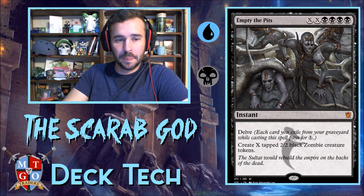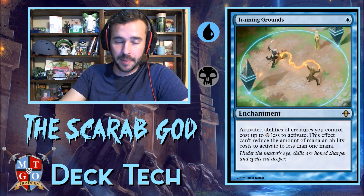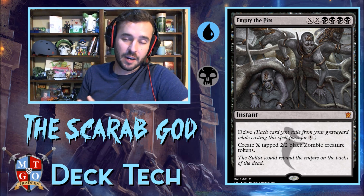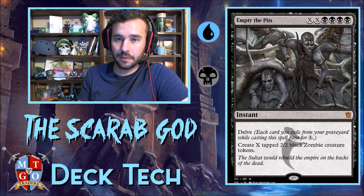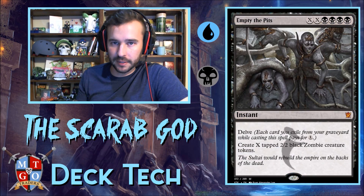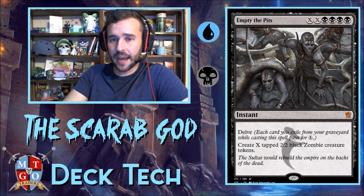On to utility cards. We're running Training Grounds — this reduces the Scarab God's activated ability cost, so we can reanimate creatures for just two black and one blue. We're also running Empty the Pits — let's say the Scarab God is on the battlefield and we've got 40 cards in the graveyard; end of turn, go for Empty the Pits, that's 20 zombies on the battlefield. That's probably enough to close the game out, especially combined with the upkeep trigger making opponents lose X life equal to zombies we control.